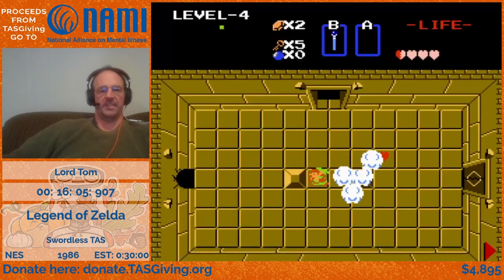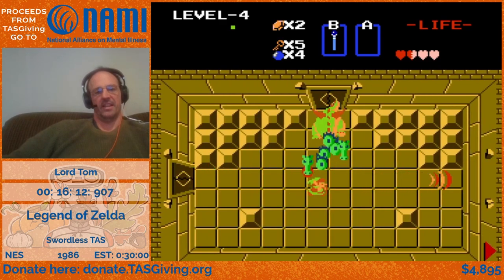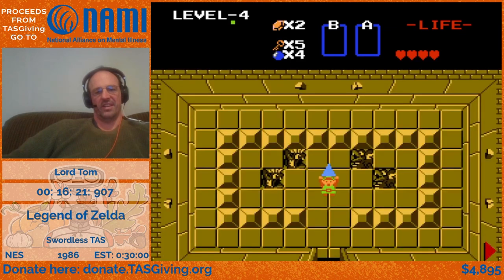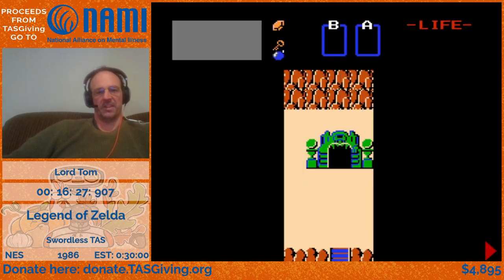That's one of my favorite bomb kills there. We're now swapped to the wand because we ran out of bombs, but then we got bombs back again from an item drop. With swordless, it's pretty much a run killer if you're ever out of bombs without an immediate way to quickly get them back.